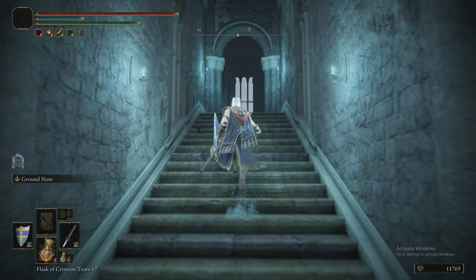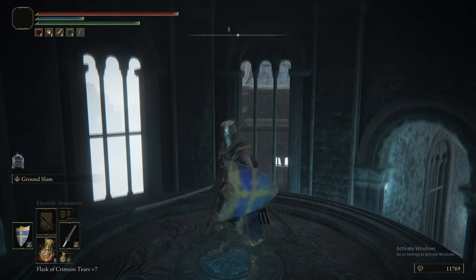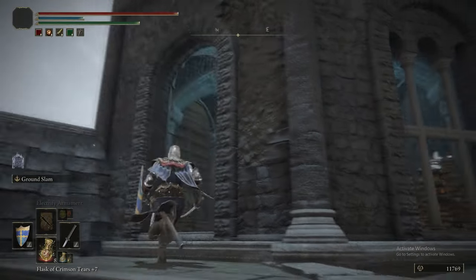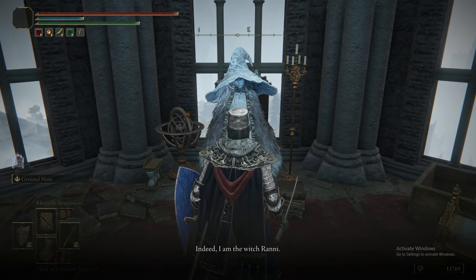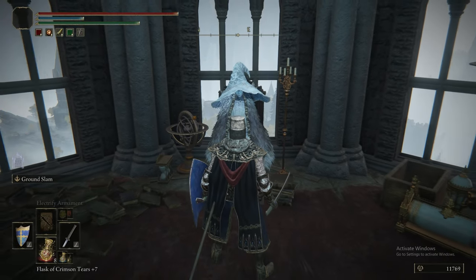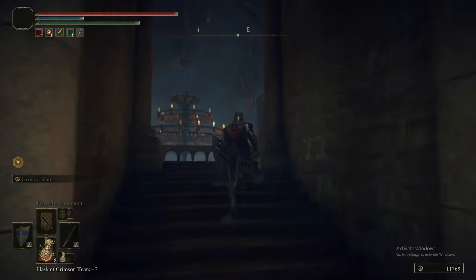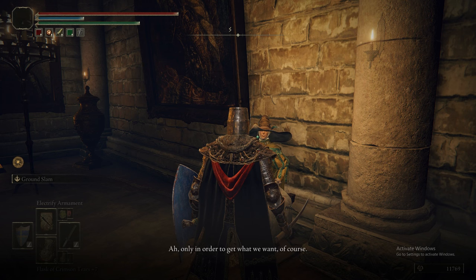Now heading back to Ranni's Rise, up to the top to speak to Ranni. You speak to her, pick the bigger dialogue option, and enter into her service. Then a little icon appears at the side of your screen — or not, because if you spoke to Roger, she won't take you into her service. You have to talk to him again, then you can go into her service. So maybe what you should do is not speak to Roger at all — this just wastes time. But if you have spoken to Roger, this will explain what's going on.